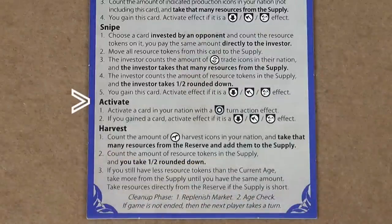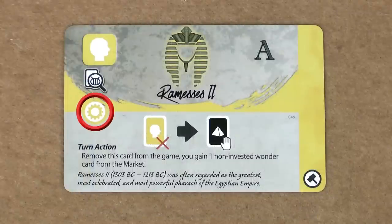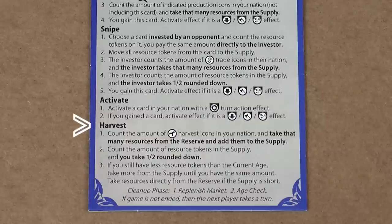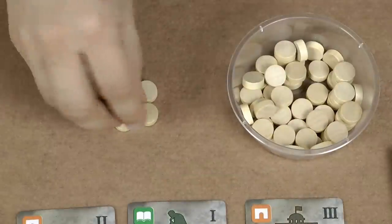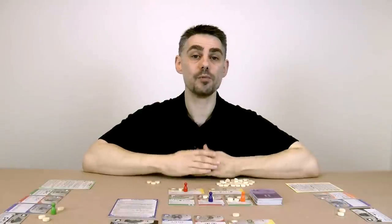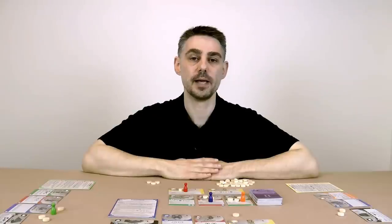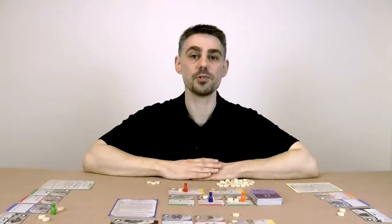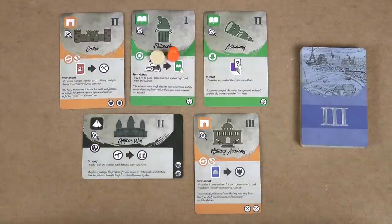The fourth possible action is to activate a card in your nation that has a turn action effect — simply follow the text on the card itself. The final action is to harvest. When you harvest, count how many harvest icons you have and move that many resource tokens from the reserve to the supply, then take half of what's in the supply rounded down. If you have fewer resource tokens than the current age, you take more from the supply to equal the current age. To find the current age, look for the highest age card either in the market or owned by a player.